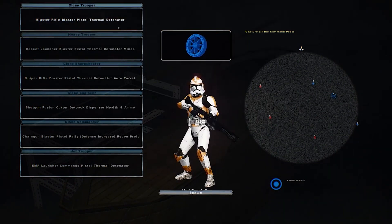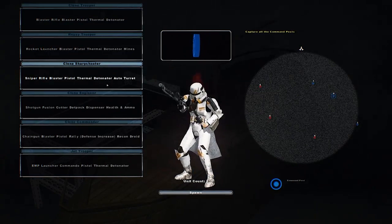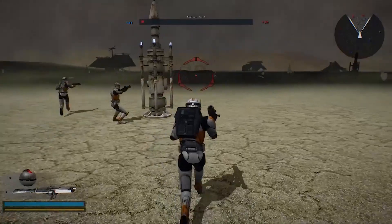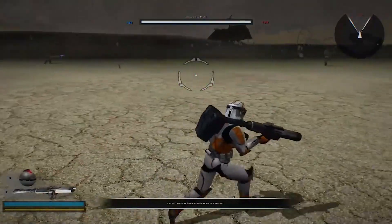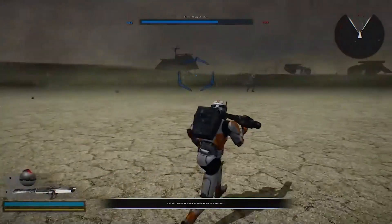This here is one of the orange clone trooper skins — they use them on Utapau, I'm pretty sure — but I thought it'd be similar to Tatooine, and this map is Tatooine Sandstorm. It's a map added by the modders, and there's been a lot of added elements to the map, as you can see there in the background.